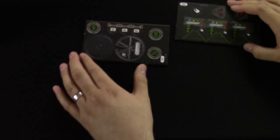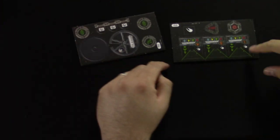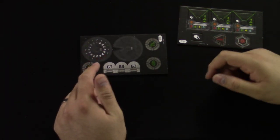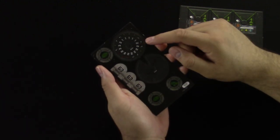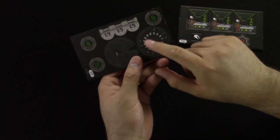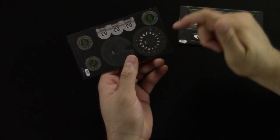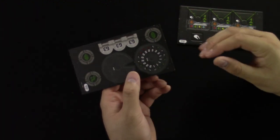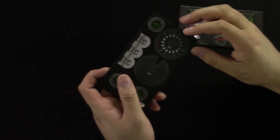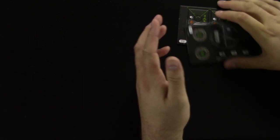Here are the punch-outs. Nothing too crazy — you've got your tokens and your dial. Looking at the dial, it's got a lot of one and two maneuvers, plus the K-Turn and S-Loops. It doesn't look super fast, but that's the deceptive part — it's really more of a dogfighter brawler. Max speed is three.